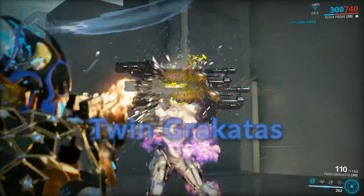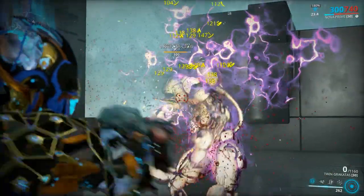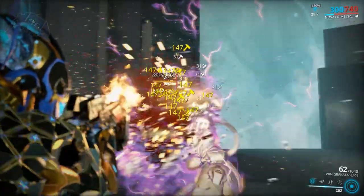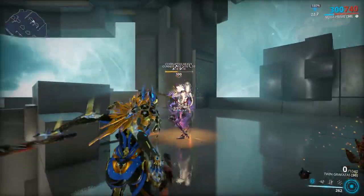Twin Grakatas: will turn enemies into shreds at 20 rounds per second. It has high critical chance and good status chance. If you like having a lot of bullets and want to get rid of them quickly this is the weapon for you, but I hope you brought ammo mutation.